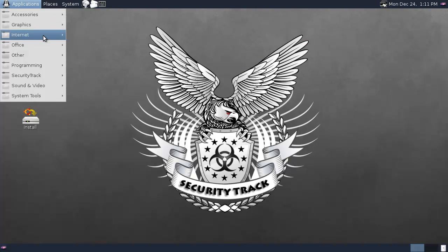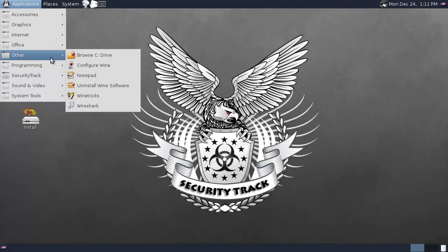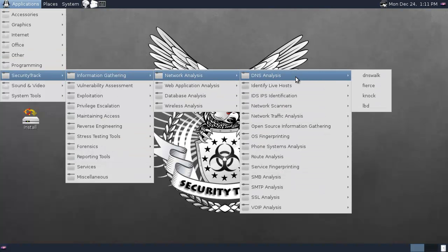I've done too many of these things in a row. Zenmap, of course — you can never go without that. Security Track: environment gathering, network analysis, DNS analysis. Tools, tools, tools.